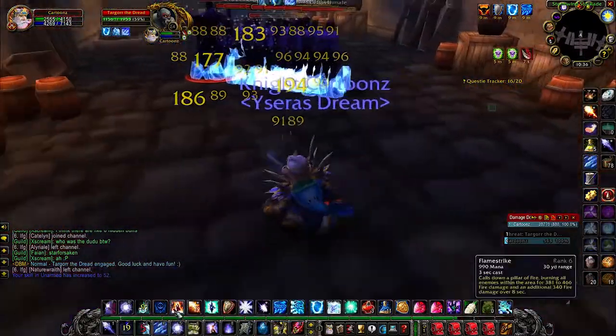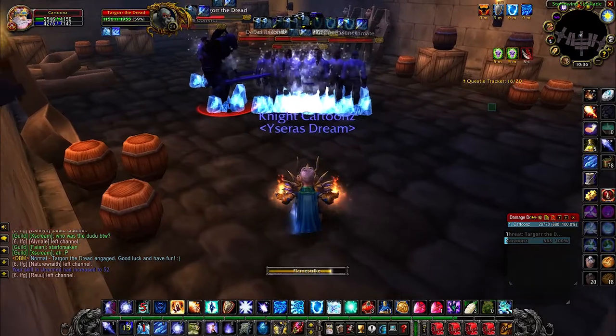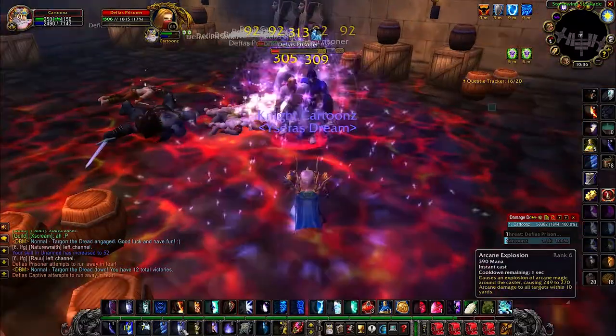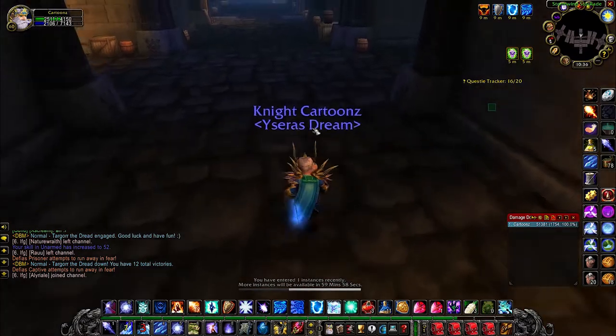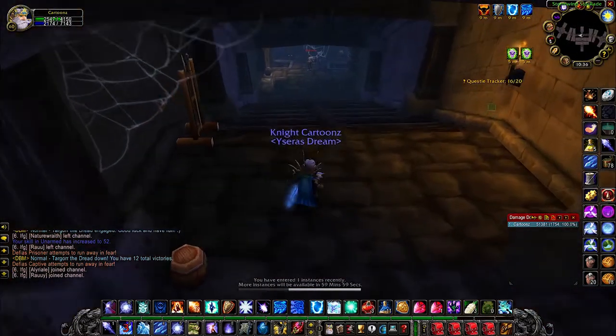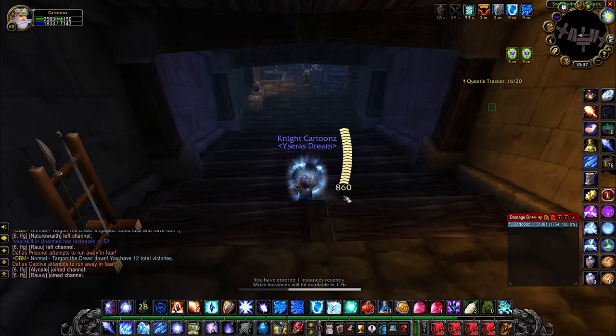First Nova, cast a Flamestrike, then Cone of Cold. Easy peasy. So right now we just cleared the whole section here, then we go here, we apply Ice Barrier, get mana and HP.